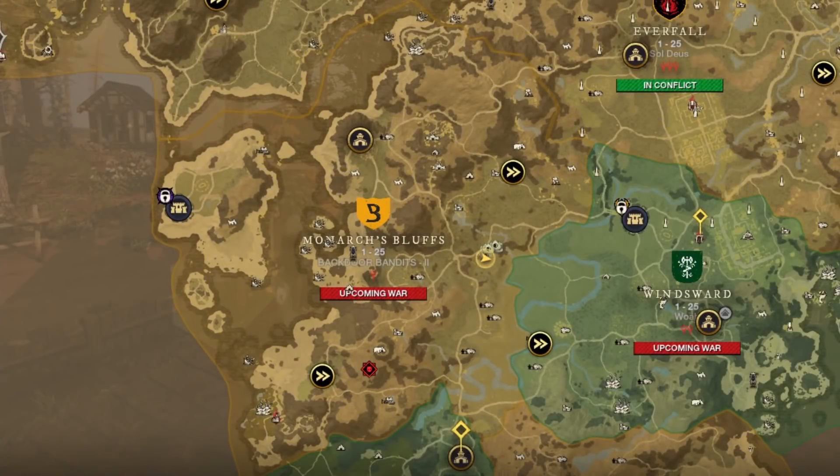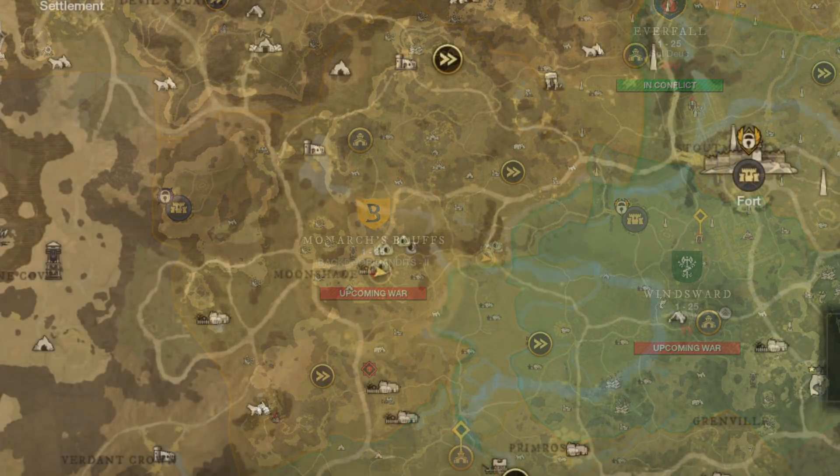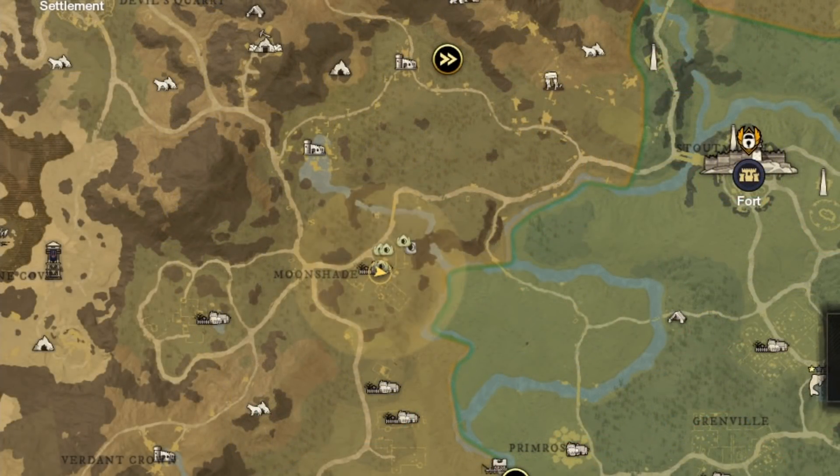You're going to want to make your way to Monarch's Bluff. In the middle area of Monarch's Bluff, there is a village called Moonshade.